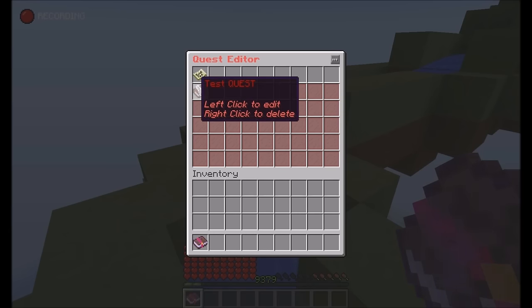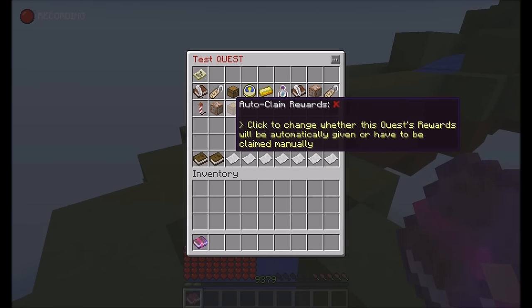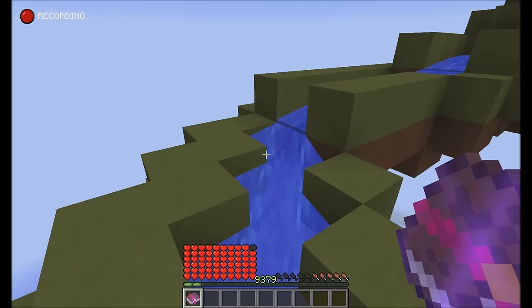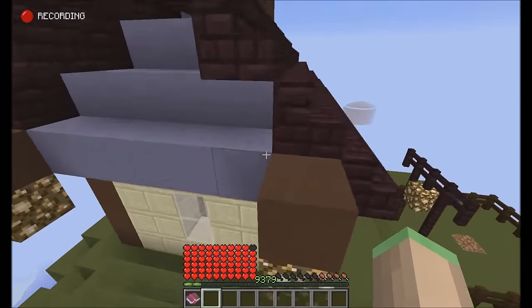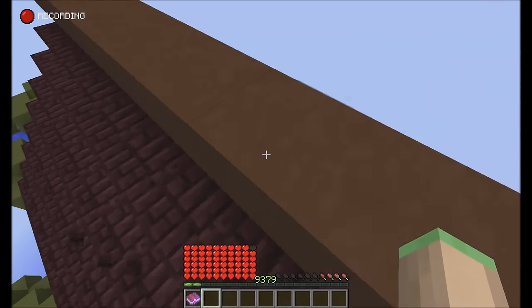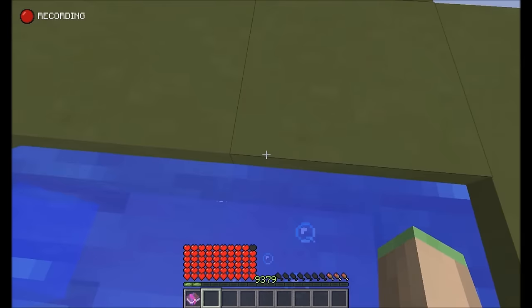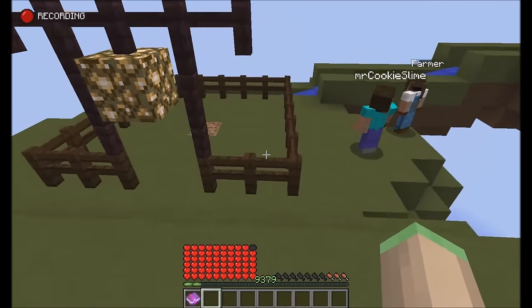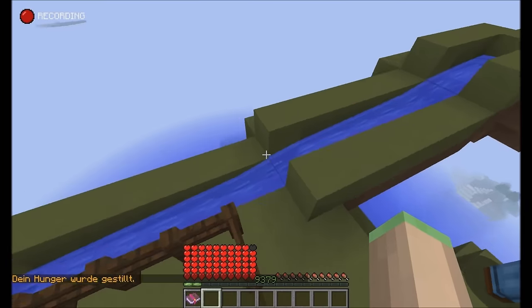The next option is 'Auto Claim Rewards'. If you enable that, players will no longer be able to claim their rewards manually in the questbook. The rewards will automatically be handed to them when they complete the quest. So if you set up item rewards, they will instantly get the items, or if you specify commands, those commands will be instantly executed upon someone completing the quest.